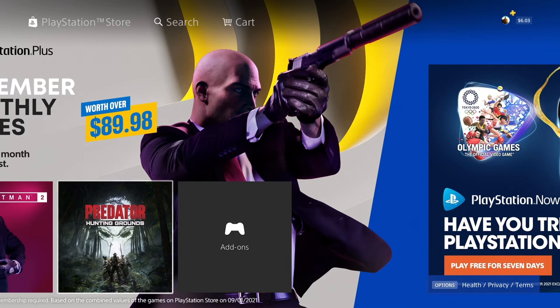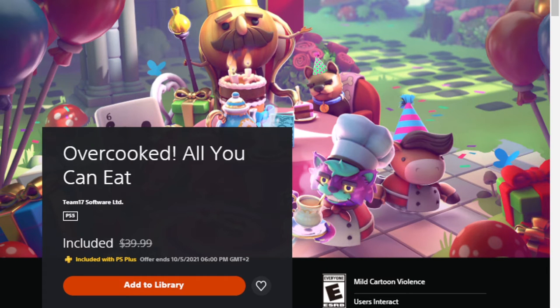Now we're jumping online to the PlayStation website to grab the third game — the PS5 exclusive, which is Overcooked All You Can Eat. This is basically Overcooked 1 with all the content plus DLC, as well as Overcooked 2 with all its content plus DLC, all packaged into one game for PS5. To me that's an insane value — literally both games squeezed into one, free with PlayStation Plus.